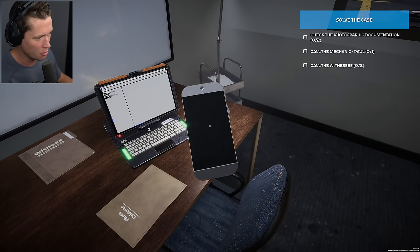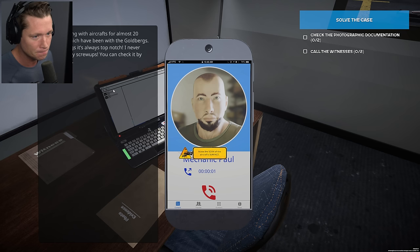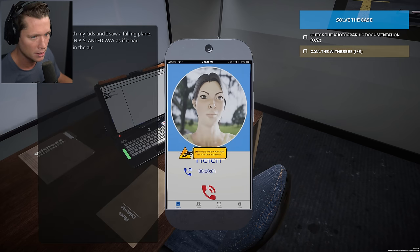I feel like we should call the mechanic first. We have a lot of people to call — let's call the mechanic. He says he's been working with aircraft for almost 20 years, seven or eight of which have been with the Goldbergs. When he does things, it's always top notch — he never allows any screw ups. Check it by making a scan. Let's call Helen — she says she was driving with her kids and saw a falling plane. It was flying in a slanted way as if it had trouble staying in the air.